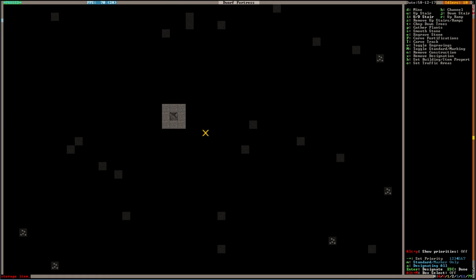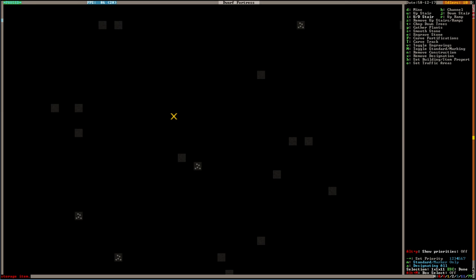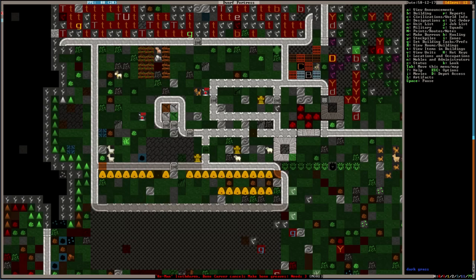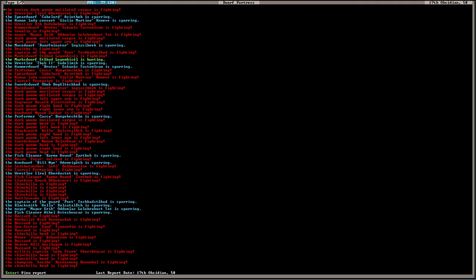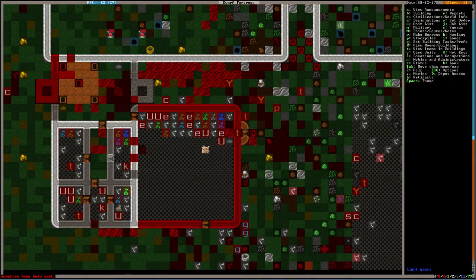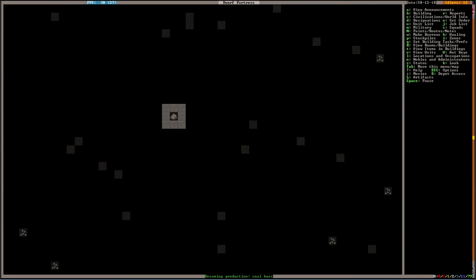Now we can just keep on going — this doesn't really sound that safe. We'll go down to level 100. Oh, there's a dark gnome corpse back up. So yeah, we'll do level 100 and then spread out from there and see if we can find more stuff.